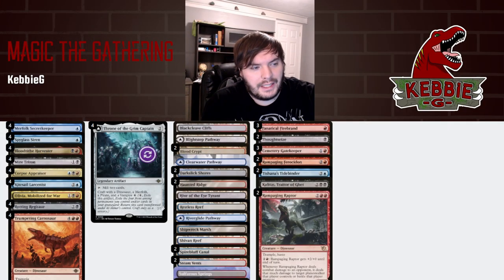We have four of our namesake Thrones. Seeker Keeper is a way to self-mill and fill our yard up for the Grim Captain. Siren is one of the better pirates from the new set, allowing us to fill our yard up. Mire Triton is also pretty good at self-milling. Corpse Appraiser, since we are self-milling, can eat a card and dig more to potentially find another piece. We have removal pieces with Carnosaur and Larcenist.